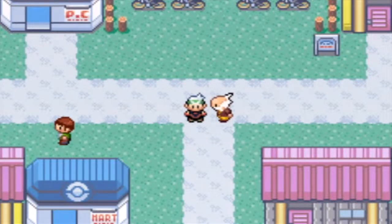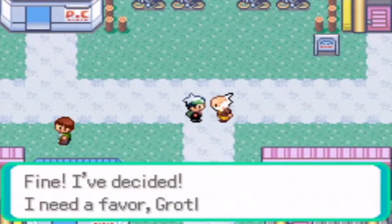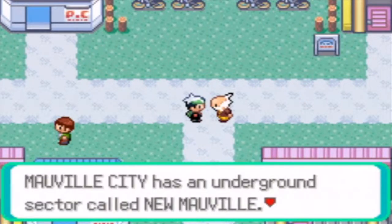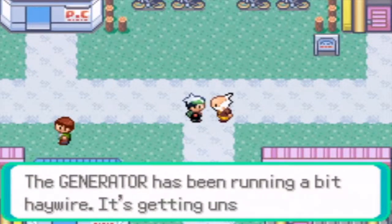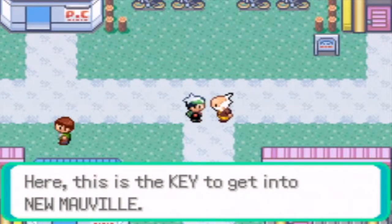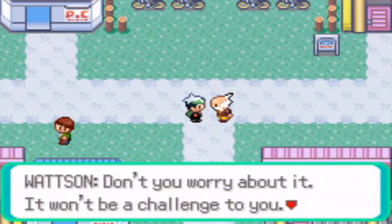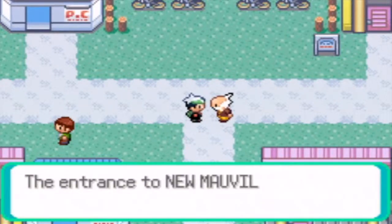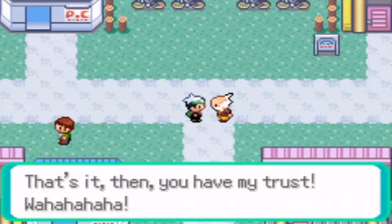Then we made our way back to Mauville and we see that Watson is outside the Pokemon Center. Let's talk to him. And by the way, I have a Nite up front. Watson says: 'Grotl, you look like you've had a lot of zip. I've decided I need a favor. Mauville City has an underground sector called New Mauville. I'd like you to go there and switch off the generator. The generator has been running a bit haywire, it's getting unsafe. Here, this is the key to get into New Mauville.' We obtain the basement key.